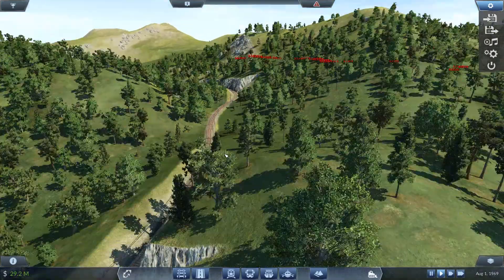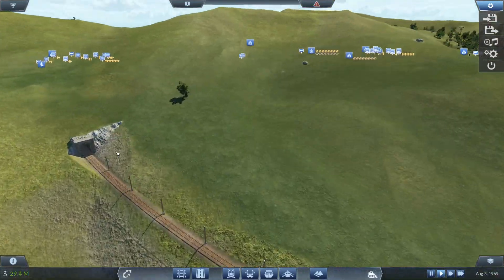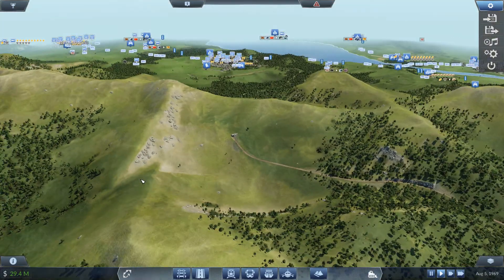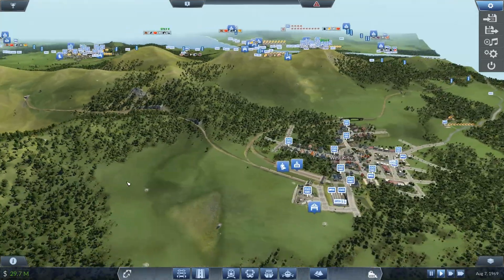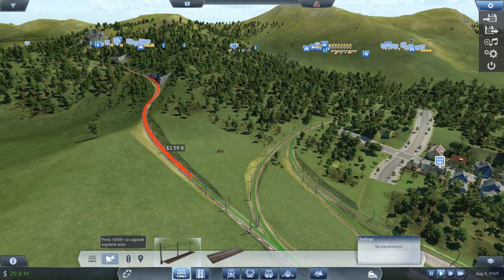Look at that, it's lovely isn't it? Unfortunately it goes through the hills at some point which is a bit dull — it looks like it goes into a coal mine or something. But what we're going to do is expand on that a little bit, because we're going to make these into a two-track.